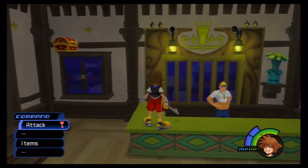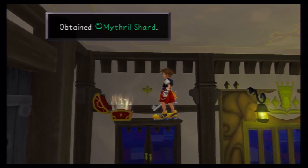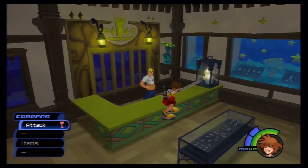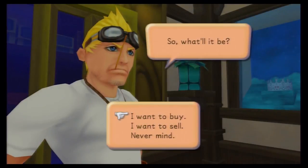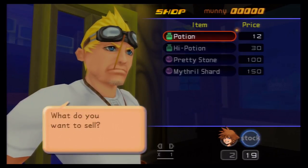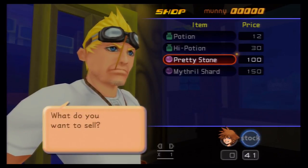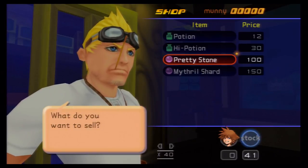We are here in Traverse Town. We just got here and we met Cid. Now if you jump up here, you can open this chest and you will find a Mithril Shard. We can also talk to Cid and sell all of those pretty stones that we got over in the Destiny Islands. Go to stock, go down to your pretty stones and you can literally sell them all.